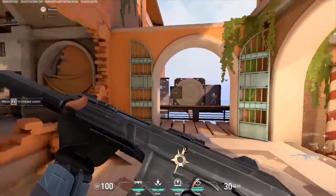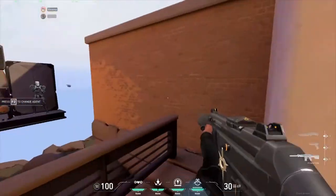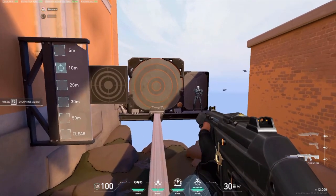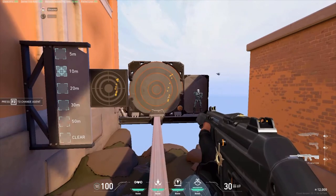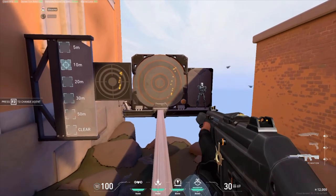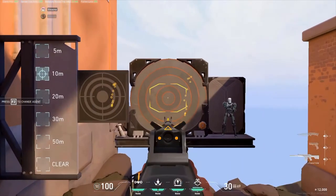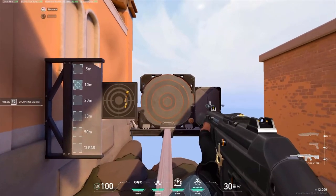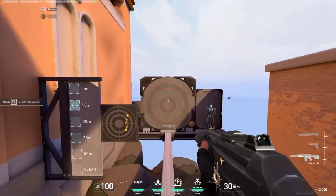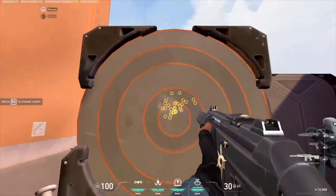As soon as you enter the range, turn around and go to your left. From here you can practice the spray control of the Phantom and the Vandal. Start with your gun of choice — mine personally is the Phantom. Send a bunch of bullets to the side of the target and notice which way the bullets go, then try to aim the other way. For example, the bullets go up and to the right, so I want to pull down and to the left as I'm shooting. After dumping a clip into the side of the target, focus your spray into the center circle.